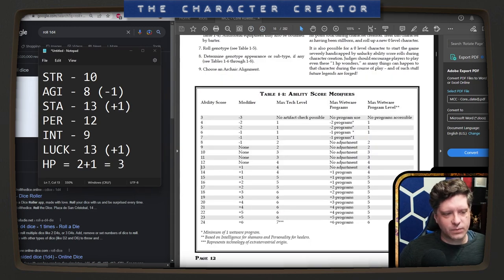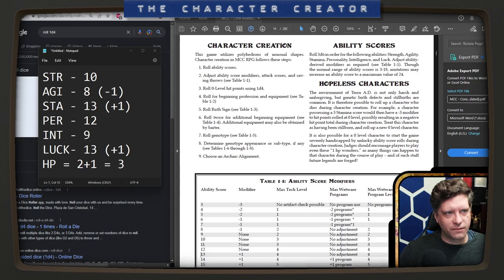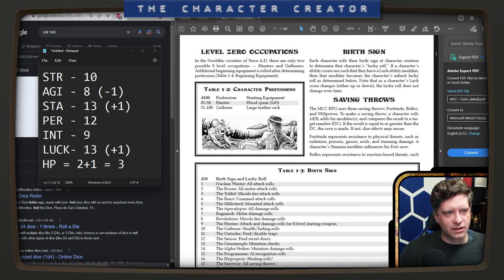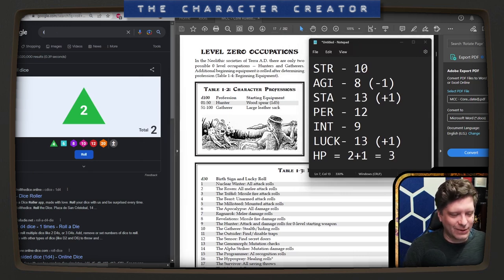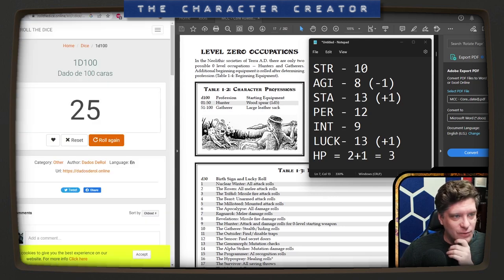This is table 1-1, and then table 1-2 for profession — it was so small I almost missed it. We have two choices, it's a 50-50: we're either a hunter or a gatherer. Let's roll 1d100. We got a 25, so we are a hunter with a wooden spear.